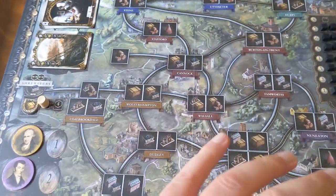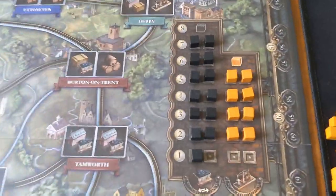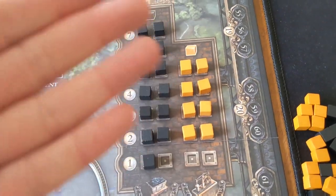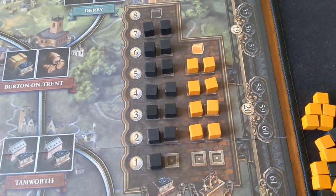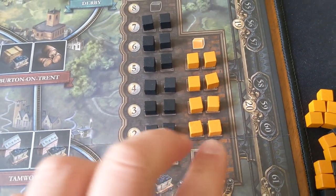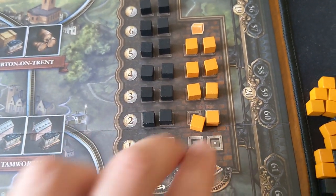As the game develops, there is going to be steel on the board where people build things, but you can always choose to use steel from the common supply or the steel house, where you're going to pay prices based on the current market value. So if I wanted to take the develop action and get rid of two tiles, I could spend two steel and pay £4 to do that.